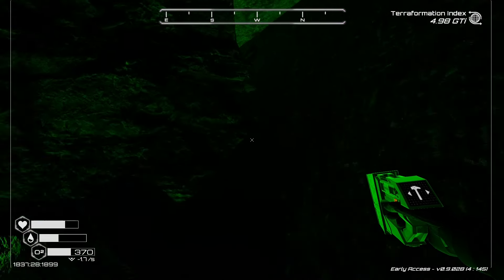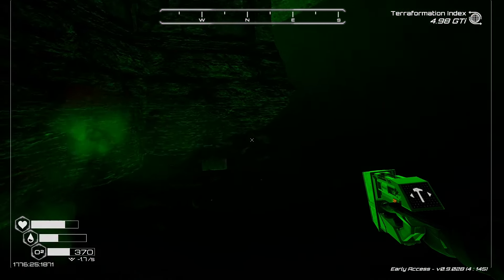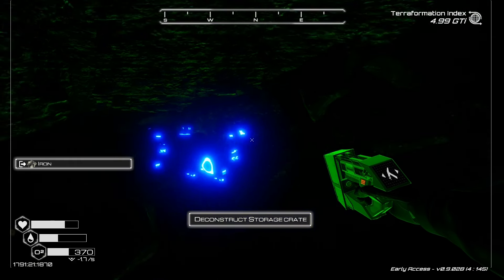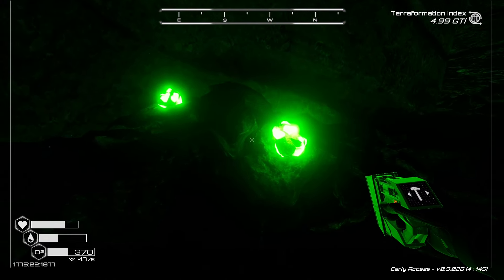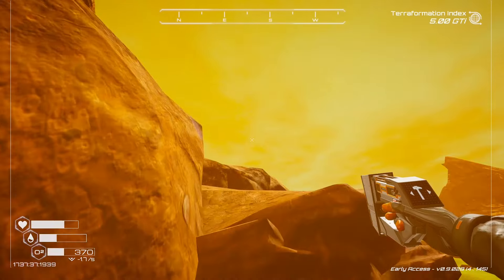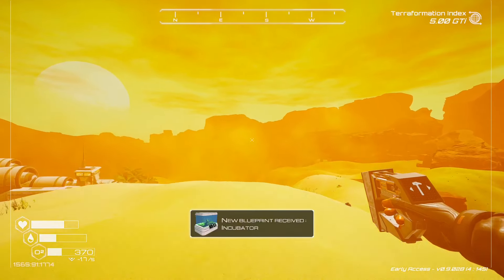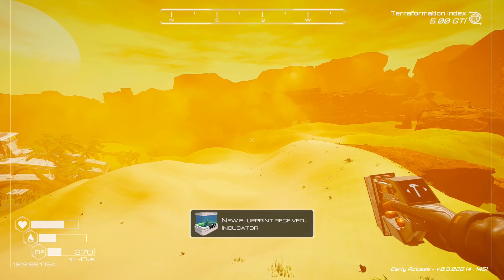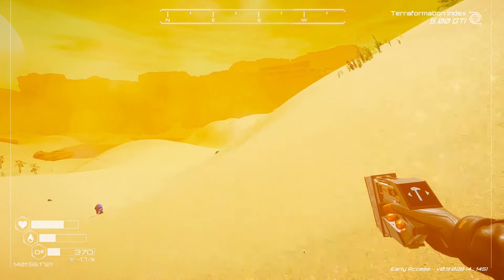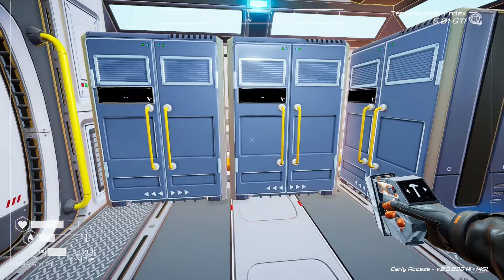This is much closer. Let's see if there's a chest in here or something. There is! We will take all this stuff back. Now heading back before we run out of oxygen. Getting very bright and orange out here. Oh, we got the incubator blueprint! Nice. So now we can use that to incubate that larva that we found. We made it back safely.